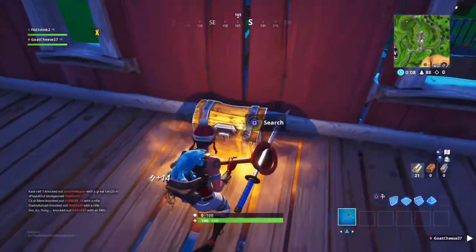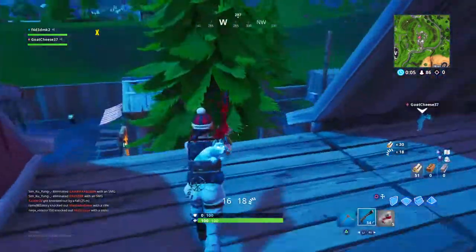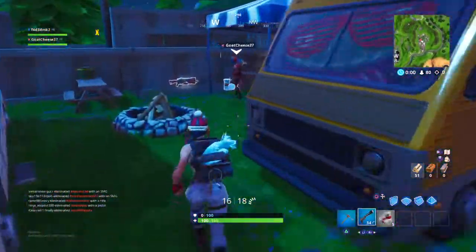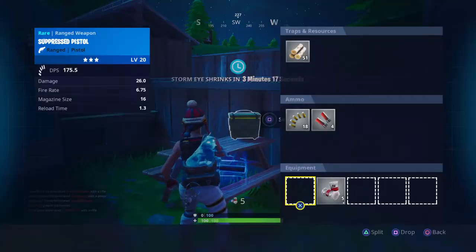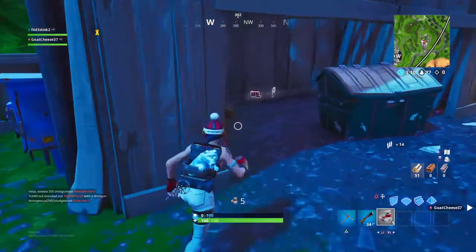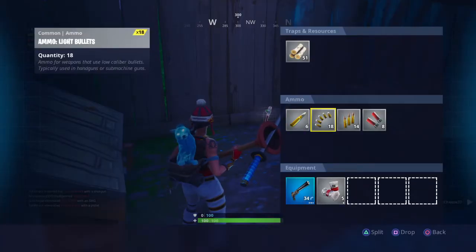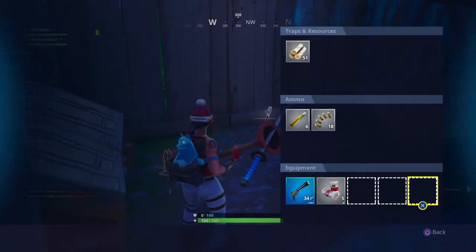Alright, here we go, three, two, one. Got a silenced pistol... no. Okay, we got a green SMG. Why am I picking up shock ammo? I need to drop this. There we go.